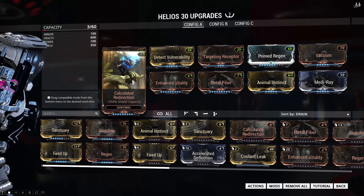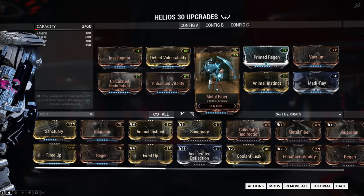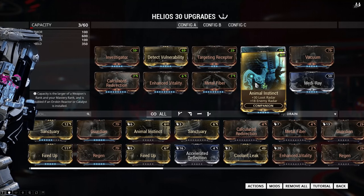He will regenerate when he dies thanks to Prime Regen, and he will vacuum items at all times. After that I'm using 3 defensive mods: Calculated Redirection for shields, Enhanced Vitality for health, and Metal Fiber for armor, making him much tankier so he can survive longer. And finally I'm also using Animal Instinct to get loot radar and enemy radar.